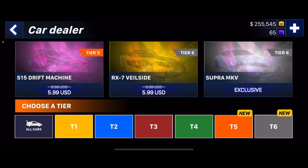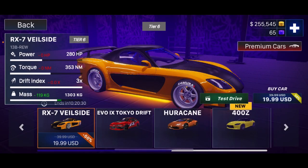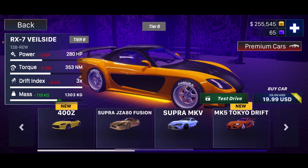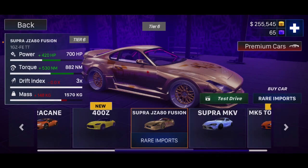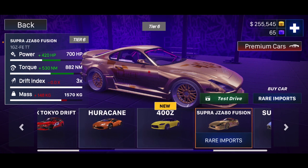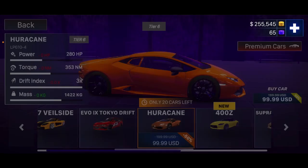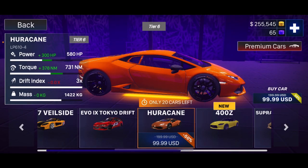So go to the car showroom, go to tier 6, and you can see all of these cars that you have to pay for. We're going to try to get either this car or this one — you can notice it is $99.